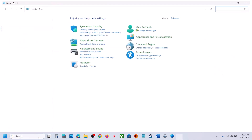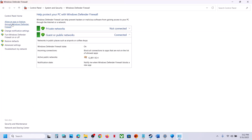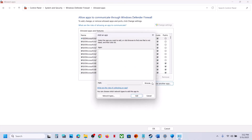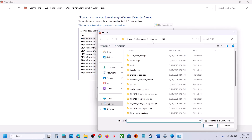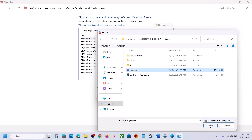Now type Control Panel in the Windows search box. Go to Control Panel, then System and Security, then Windows Defender Firewall. Click on Allow an App or Feature Through Windows Defender Firewall, click Change Settings, then Allow Another App, click Browse, open the game folder, select the game exe file, and click Open.